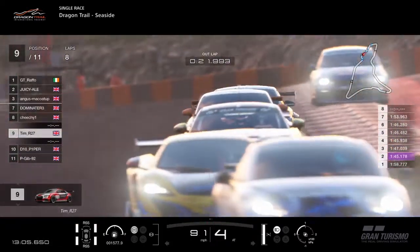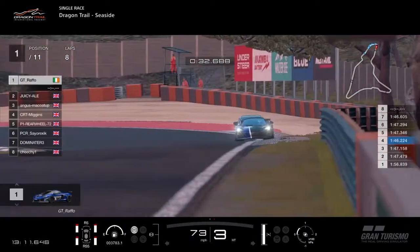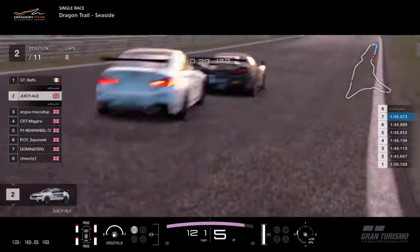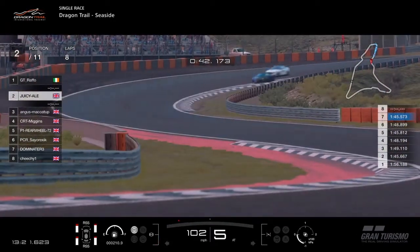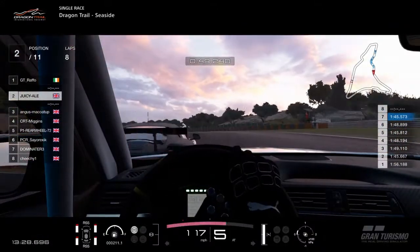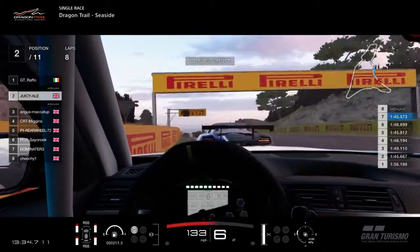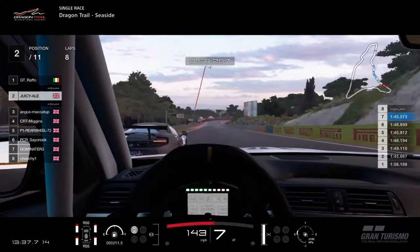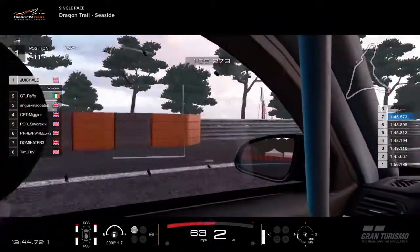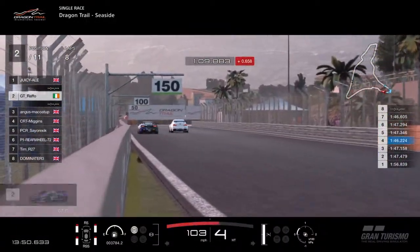He is on fresh tyres, but he's going to struggle to make that advantage count. P-Gib back down to the bottom. We have lost Subirtus who has left the race. Raffo is now leading the race, but Juicy Ale is all over him and the BMW is looking for a way through. The BMW decides against making a move, but Raffo goes deep anyway — the BMW is up past Raffo, who goes deep and gets shuffled down to second.